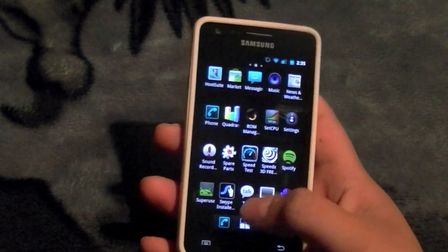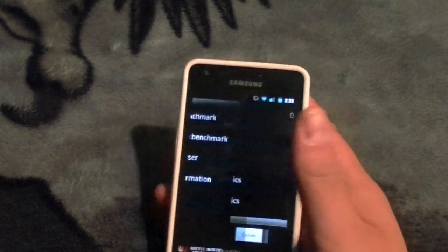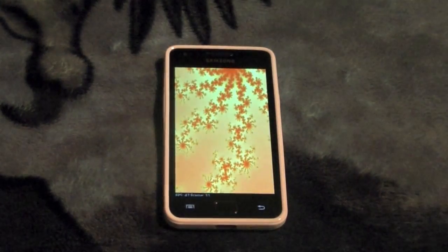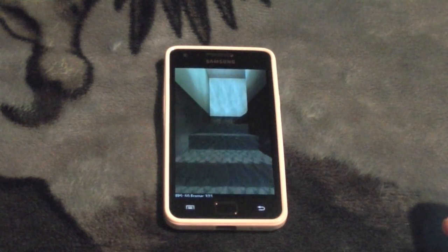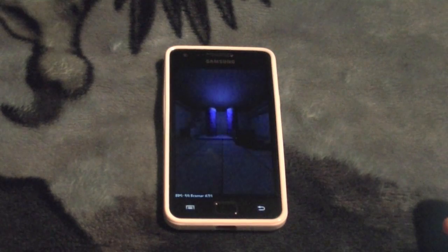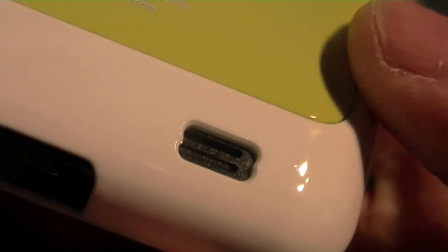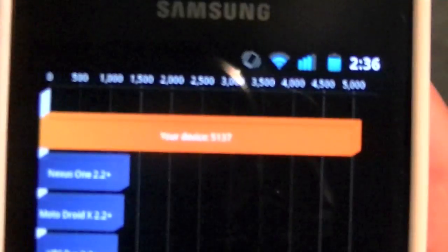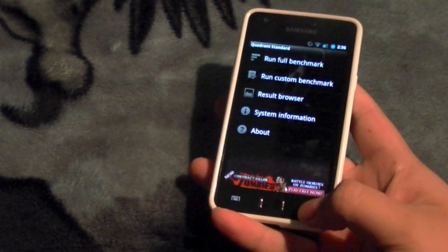I'll run one more quadrant because I really want to get that high score on video. I'm still in performance mode. Let's run this one more time. Result: 5137 — getting closer but not quite what I got the other day. That is on CyanogenMod 7.1, overclocked to 1.6 gigahertz.